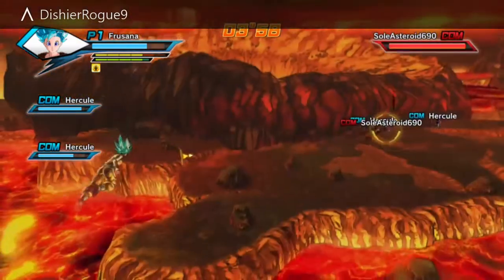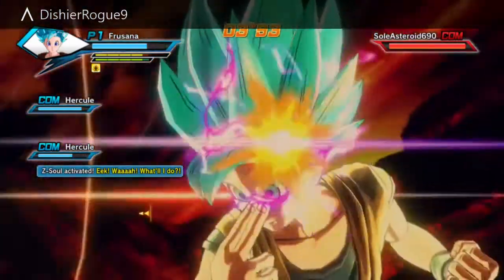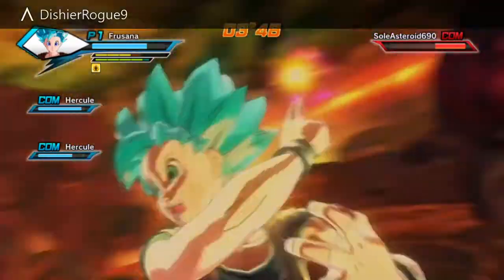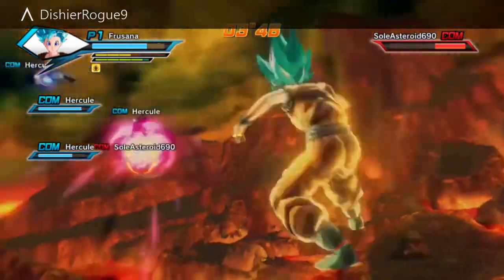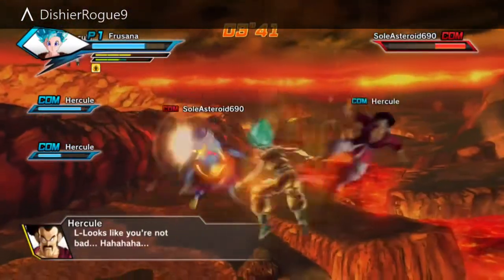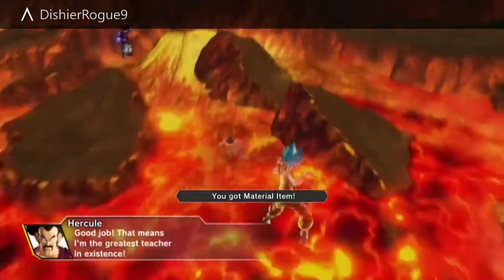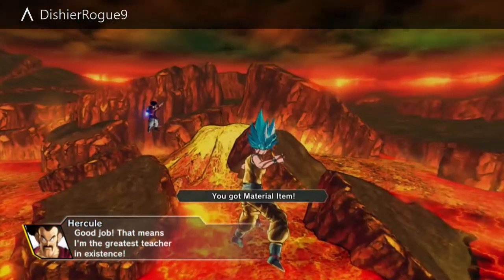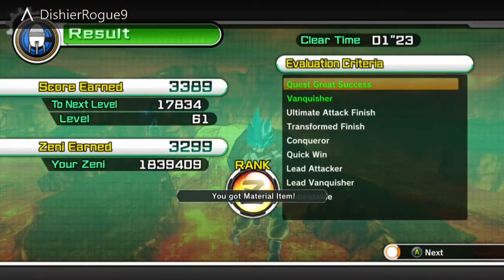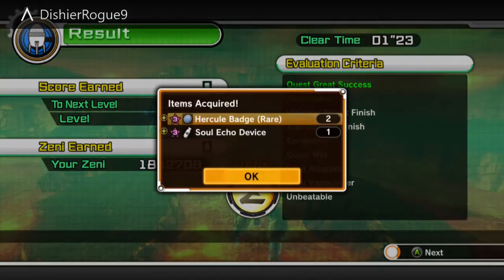It'll come up saying you've acquired a material item, which may be a key item. The only thing about this one is that in order to get them to appear, it's not the most efficient - they won't always appear. This was the third attempt I tried to get them to appear. The better you do, the more experience you get. I don't know if that matters in terms of his boost.